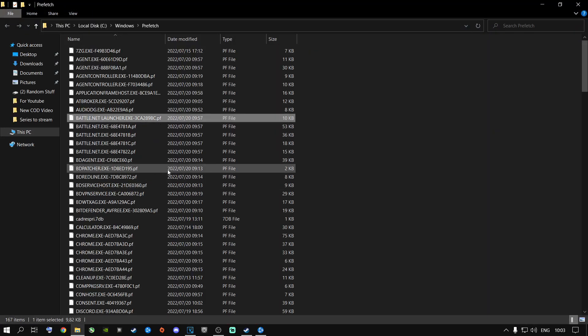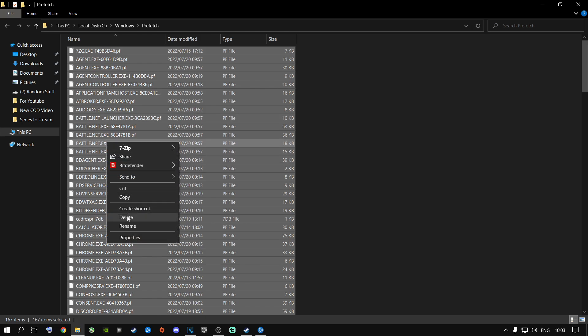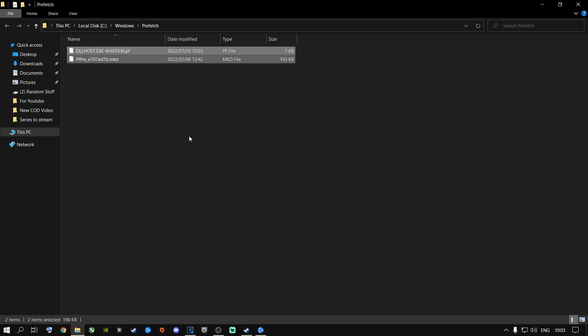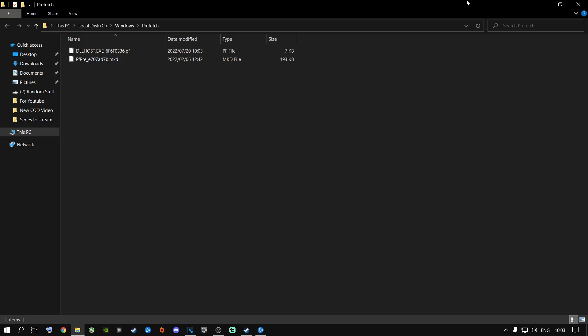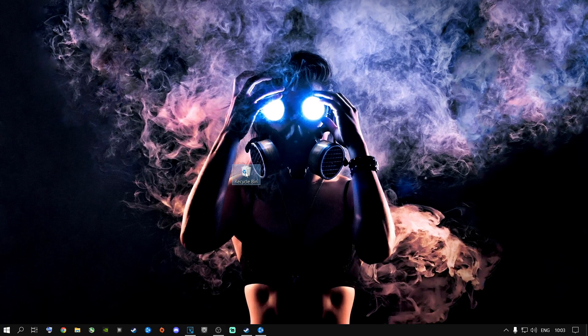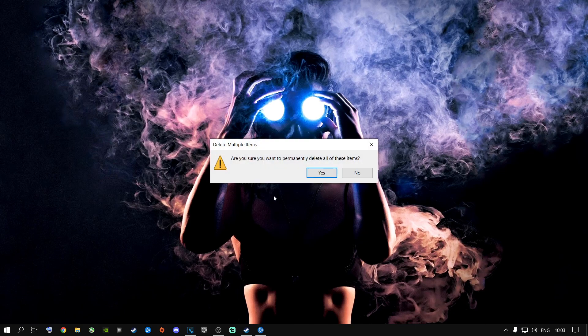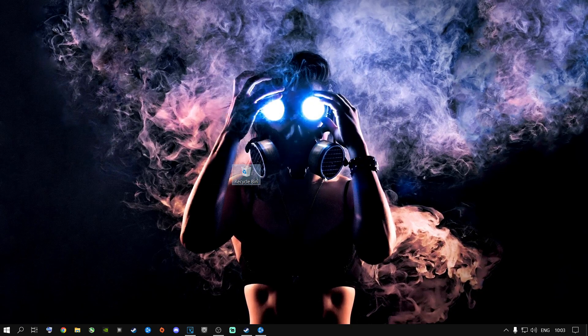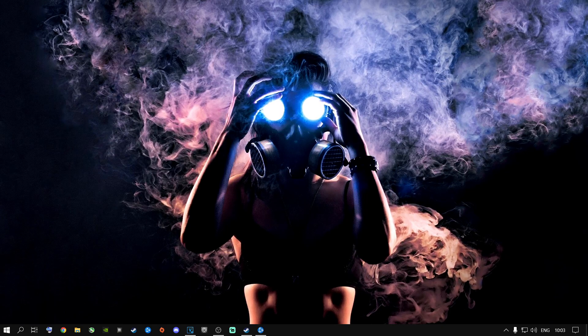Go again to Windows key + R, type in 'prefetch' and press Enter, say Continue. Click on anything inside here, press Ctrl+A, highlight everything, right-click and say Delete. You might have had 4 gigs, 10 gigs, 20 gigs, even 40 gigs of stuff inside here if you've never done this before. Then right-click on your Recycle Bin, go to Empty Recycle Bin, say Yes and Delete. I do this on a regular basis and that was 2 gigs I just deleted.